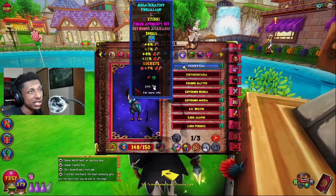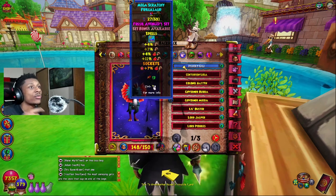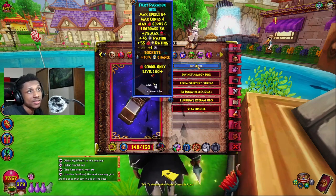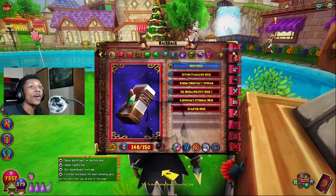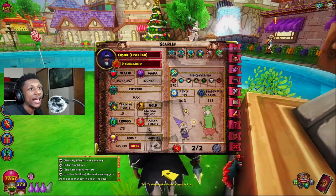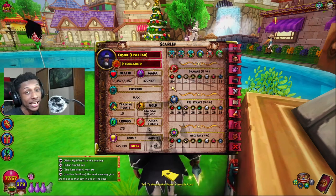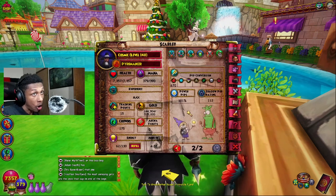The next thing you're going to use is an all-damage pet. It doesn't have to be the Fossil Avengers pet since you're not using that Set Bonus — it could be any pet, it just needs to have all damage with Mighty. As for the deck, I'm using the Fiery Paradox deck with the power pip percentage socketed, because you're going to need that. With all of this gear, I'm rocking 184 damage with 24 accuracy and 100 power pip. If we use the Uber Wand for 4% more damage, we'd be at 188 damage — that's 188 damage with 24 accuracy and 101 power pip, all completely free.